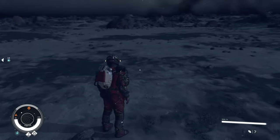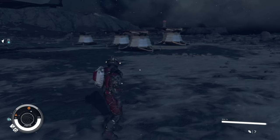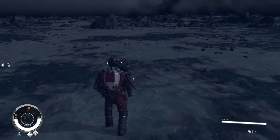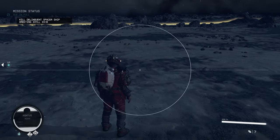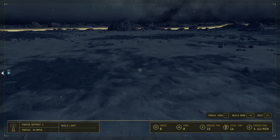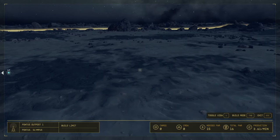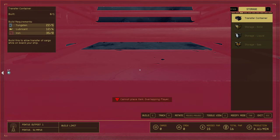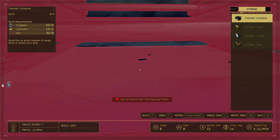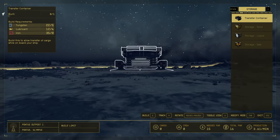It's not easy to set up, so I'm going to show you how to do it. I've got three extractors working at the moment. You go to the scanner, push R, then go with Tab to build mode. If you push C you'll get to storage, and here is the transfer container.